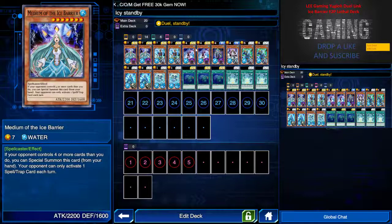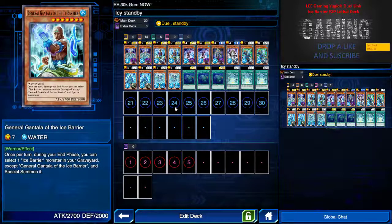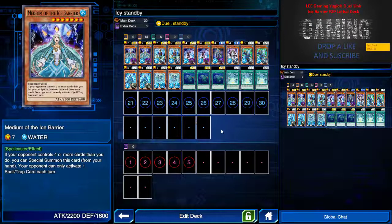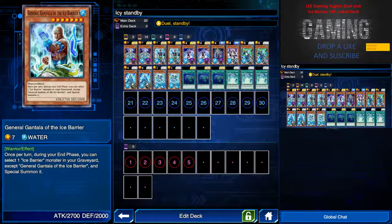The next Ice Bearer is the General, which allows you to — after the end phase — select one Ice Bearer monster in my graveyard and special summon it. This is pretty awesome because you have the Strategist of the Ice Bearer to send one Ice Bearer monster from hand to your graveyard and draw one card. So you can basically dispose of the Medium of the Ice Bearer and summon it on the next turn, or dispose of any Ice Bearer you want to bring back.